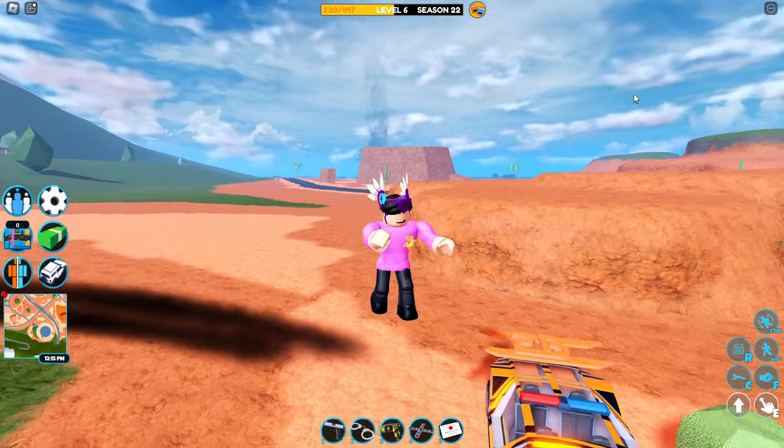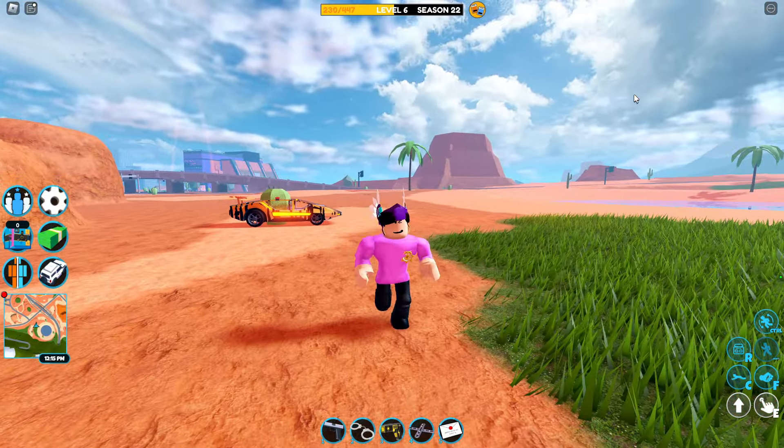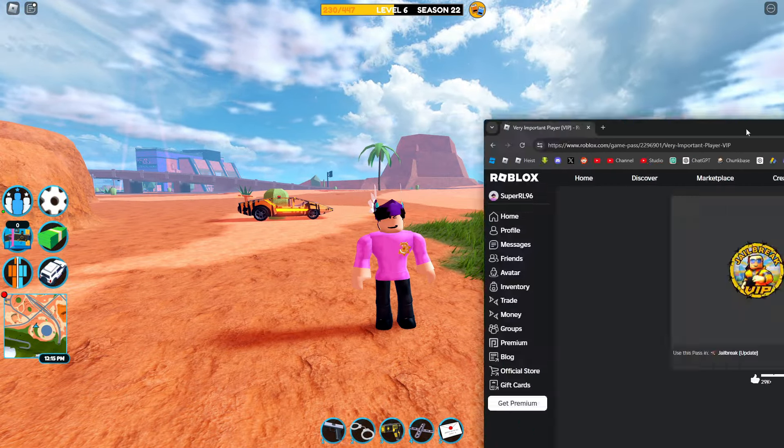Overall the VIP pass has quite a few perks, but probably the best part about the game pass right now is that it's actually on discount — it's only 800 Robux while it's usually 1,000.